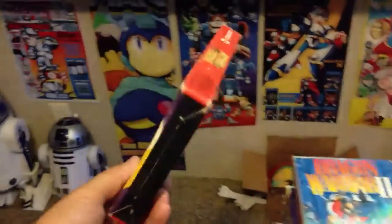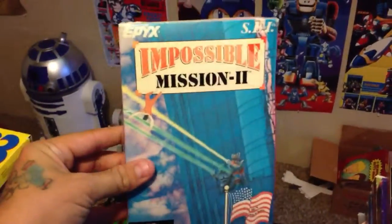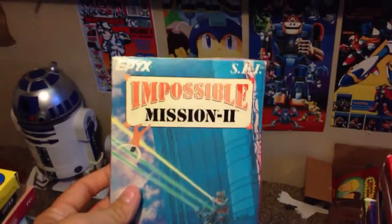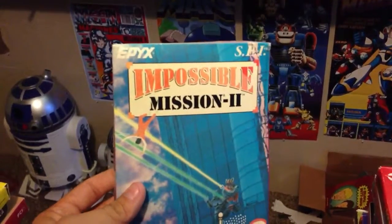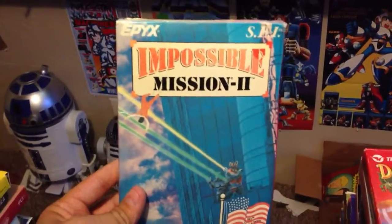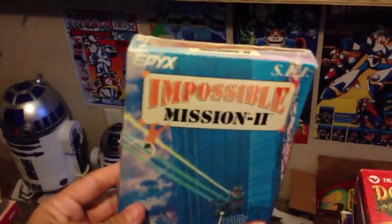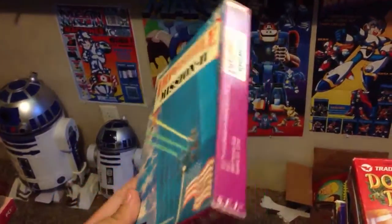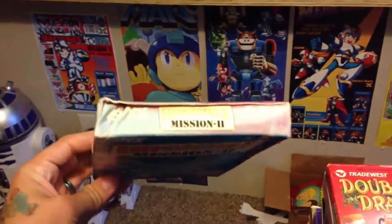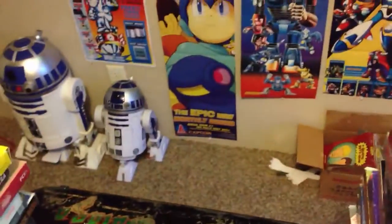I've got Double Dragon. Impossible Mission 2 — supposedly there are 3 versions of this: you've got your color black card, then you've got this weird almost fake-looking white card with black text in it, and then another one. This one is the harder of the 3 to find. Somebody pointed that out to me from a forum I visit, so thanks for that.